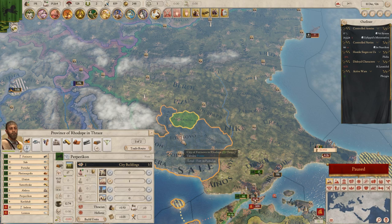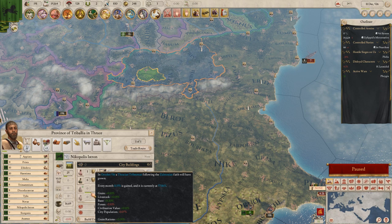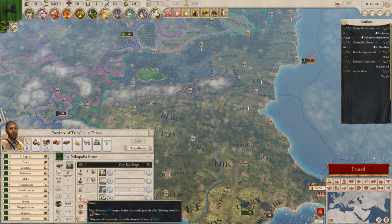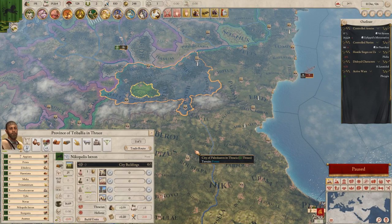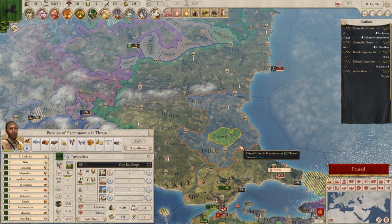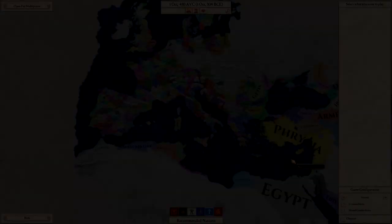You can use this to manipulate how your population develops. For example, promote everyone to citizens in a specific province if you're following a certain strategy. This is also the way to get rid of tribesmen. If you promote a tribesman and wait for any currently-growing tribesman pop to finish, after that no new tribesmen will grow there — since a type must be present to grow. As a civilized nation you generally don't want tribesmen because they're unhappy when civilization level is high. So I'll promote this tribesman now and no tribesman pop will ever grow in the center of my country.